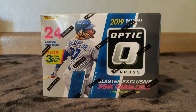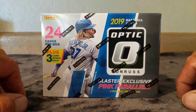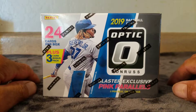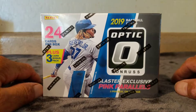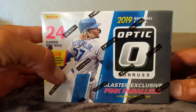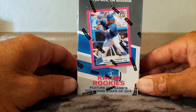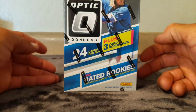Hey guys, back again with a quick rip from 2019 Contender Optics - this is the base stuff. I did rip a couple of the first off the line and those were fantastic because they got that Pandora mosaic type of background and they're all numbered to 99 or less. These ones you get 24 cards per pack plus a three card bonus pack, and you get three pink parallels on average per box.